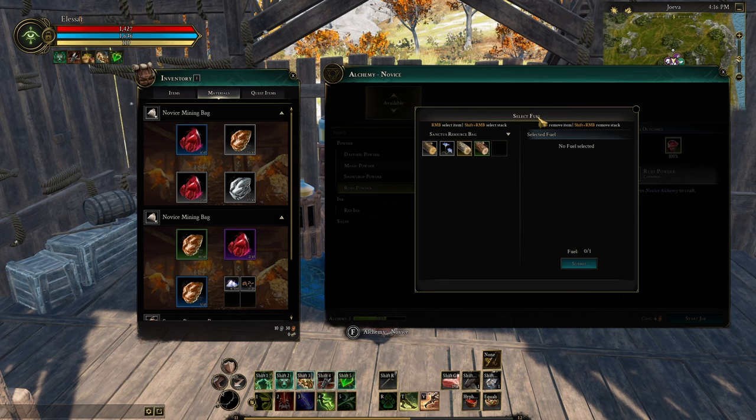To add the fuel, you click Add Fuel and this pops up. Now, fuel isn't something you process — you don't make it. There's no item called fuel, but all these resources in your materials bag will have some kind of inherent fuel value. Well, not all of them, but a lot of them will.